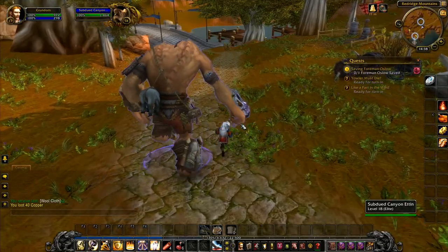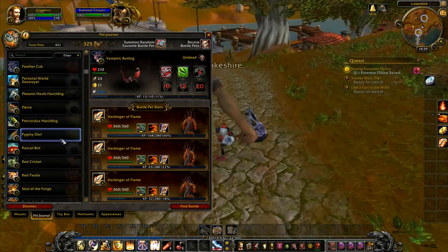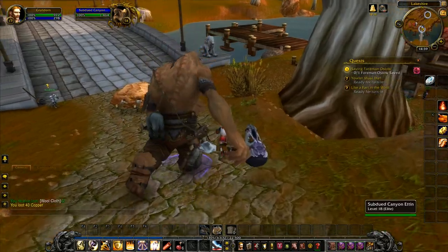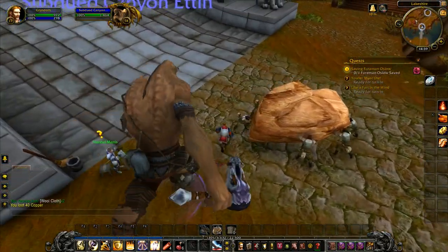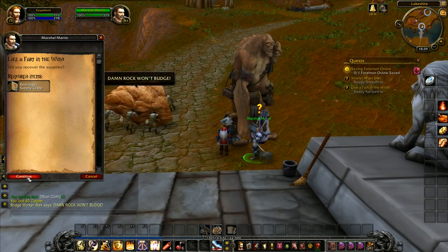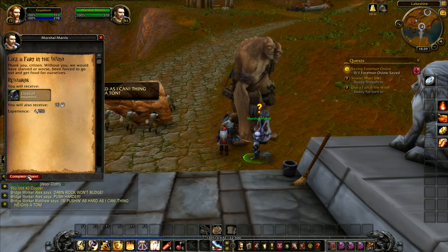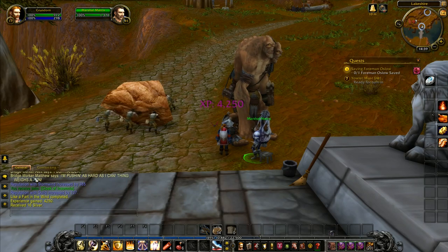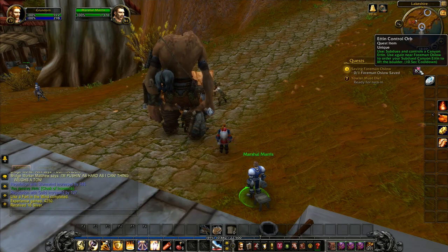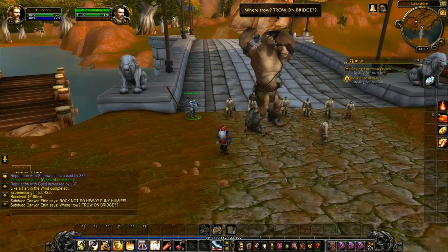If there is anything in particular you would like me to do as we do our playthroughs, please let me know in the comment section down below. I've got all of these different pets — I've got loads of them. So if there's a particular pet you'd like to see me bring out, Pierre — okay, I'm bringing Pierre out next week if I remember. But otherwise I'll just go through and pick something I think seems pretty good. Did you recover the supplies? Thank you, citizen. Without you, we'd have been starved or worse, been forced to go out and get food for ourselves. Now near Foreman Oslo, I use the orb in order to order the subdued Ettin to lift up the rock. Rock is lifted. Rock not so heavy, puny humies. Where throw? Throw on bridge?